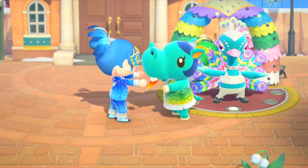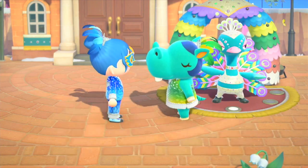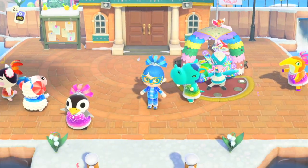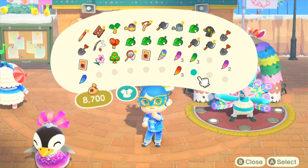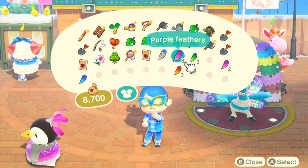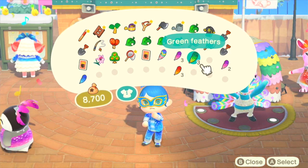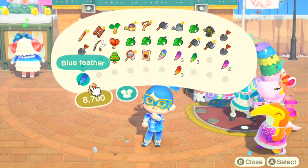Once we do the trade, I got a red feather. They're super happy and you can keep doing this as many times as you want. If you deny them, they'll want you to wait a few minutes. Here we have all the feather types: we have purple feathers, green feathers, red feathers, and blue feathers.